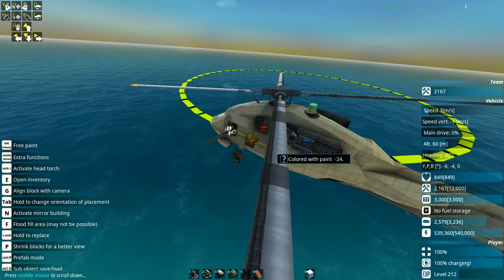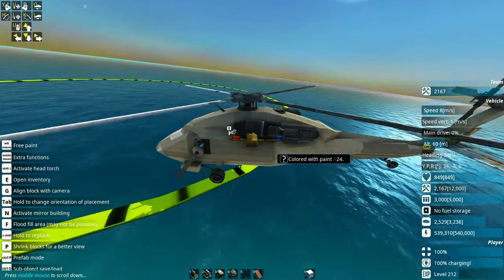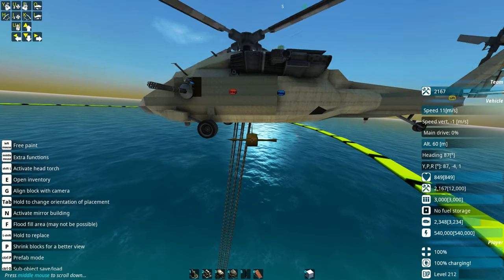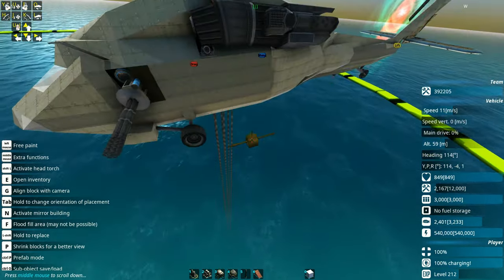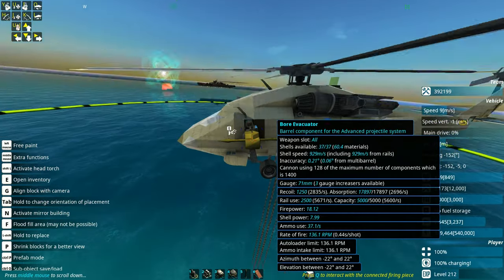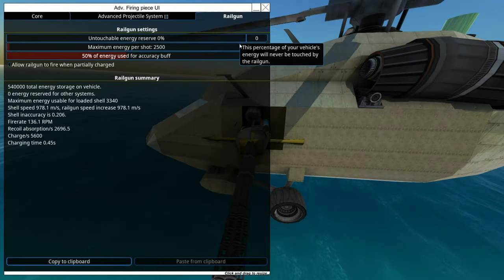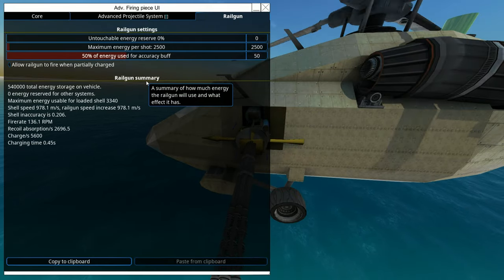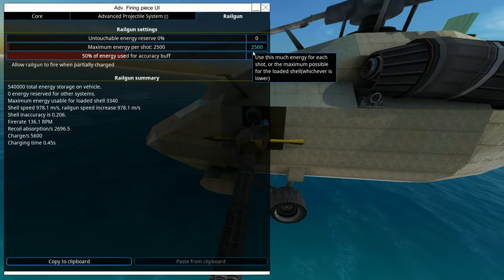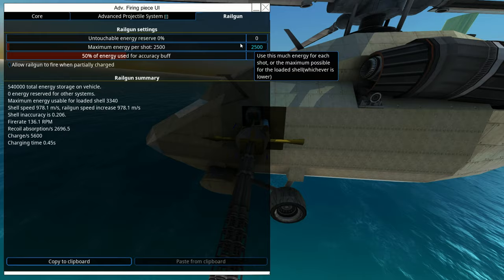There he goes, happily staying in the resource zone, happily munching and harvesting away for us. I used these ones — not the laser ones — just like those ropes that marines slide down. I thought they looked better anyway. Over here we do have a bit of a rail APS going on, and yes we do have another rail gun here taking like 2,500 per shot.